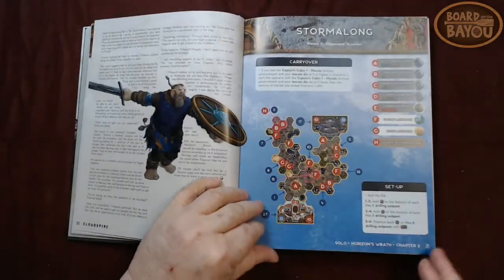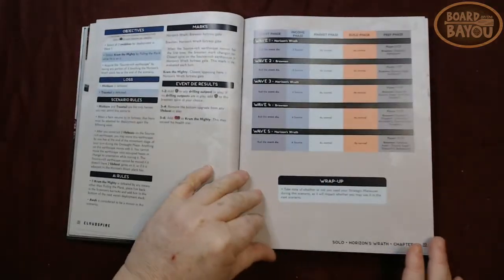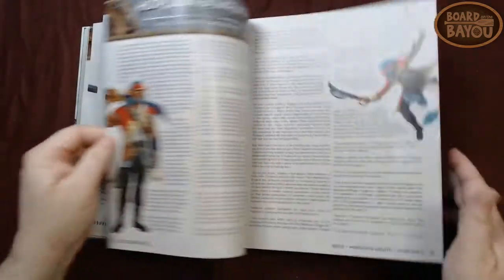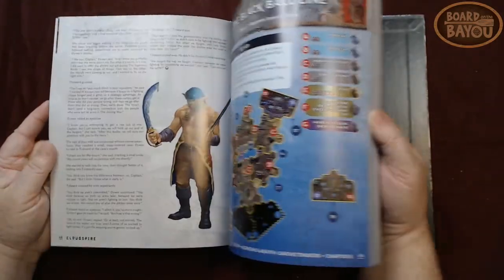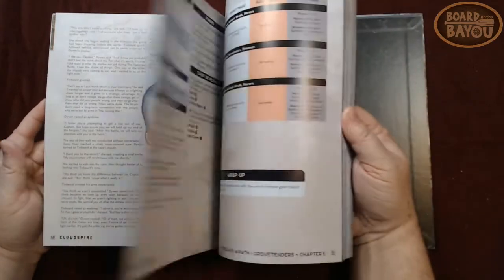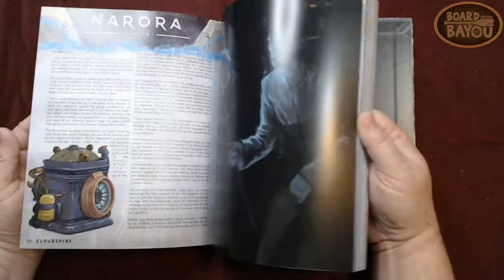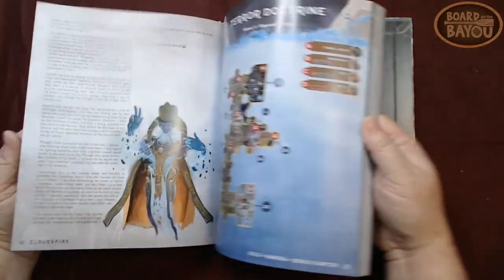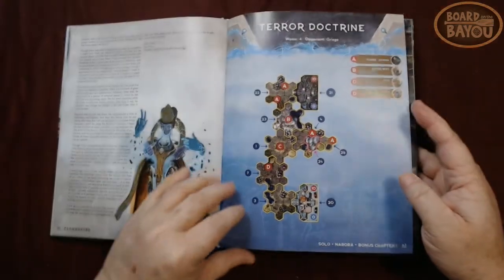Just like before, each scenario shows you beautiful color pictures and charts to show how to set up each one. And then here are the scenarios — the bonus scenarios — I guess we've got Norah as one.